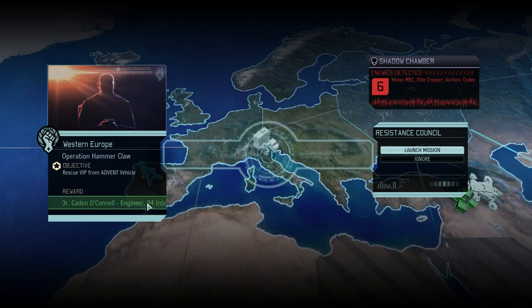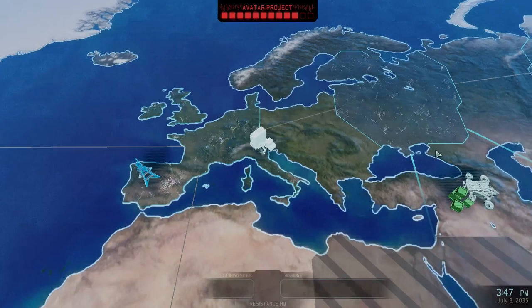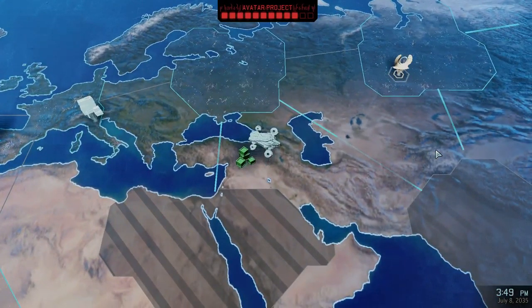So we get another Engineer and 94 Intel from this. There's a Heavy Mech, Elite Trooper, Archon, and a Codex. Setting course for Western Europe.